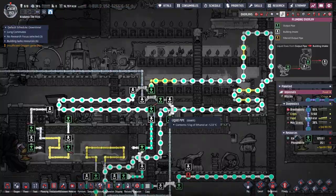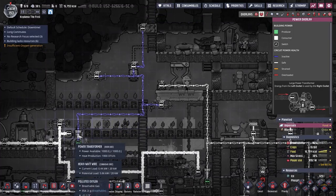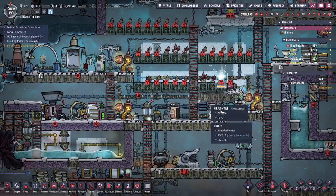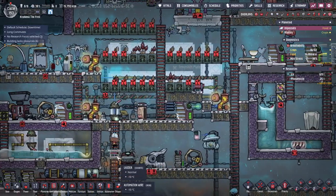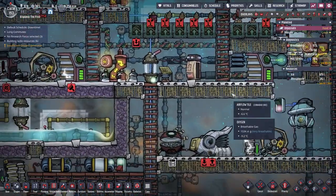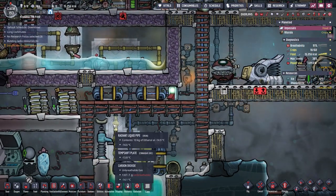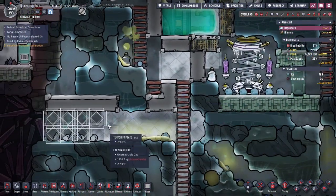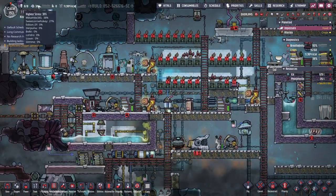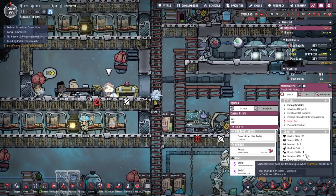I redid some of the wiring here — this is now powered by a transformer. Some of the machines are running. Ethanol's still only negative 15. Who's stressed out of their mind? Meta Mike?